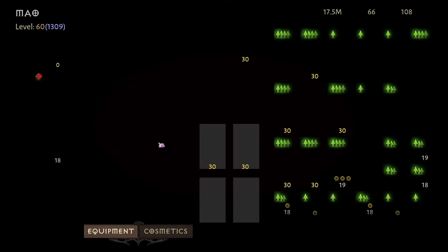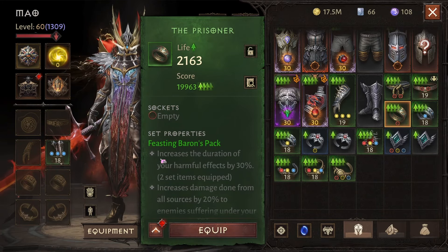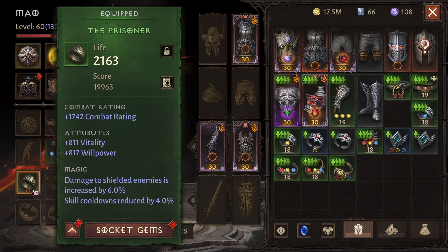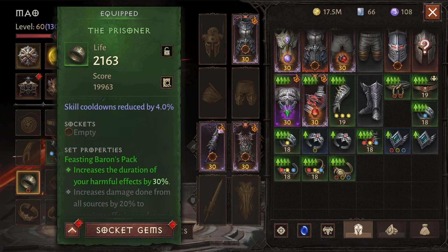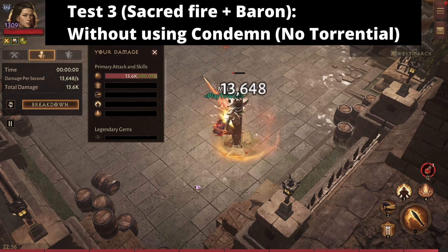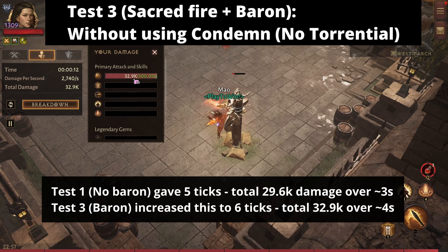Now we're going to test the feasting barons two-piece bonus, which reads that it increases the duration of harmful effects by 30%. First let's test it without condemn, to see if it increases the number of ticks. Without the set we had five ticks — let's see how many we get now. I hit the dummy with sacred fire without condemn: 13,000 — one, two, three, four, five, six. That was six ticks, though one did crit so it skewed the results slightly. Let me repeat it: 13,000 — one, two, three, four, five, six. Six ticks confirmed.